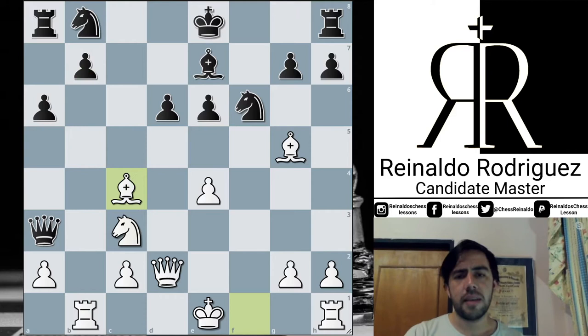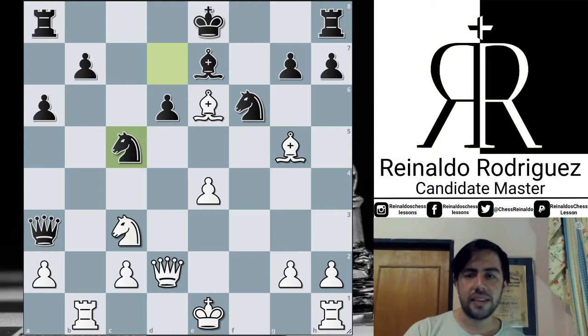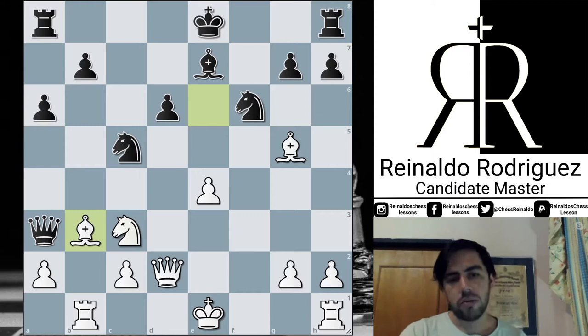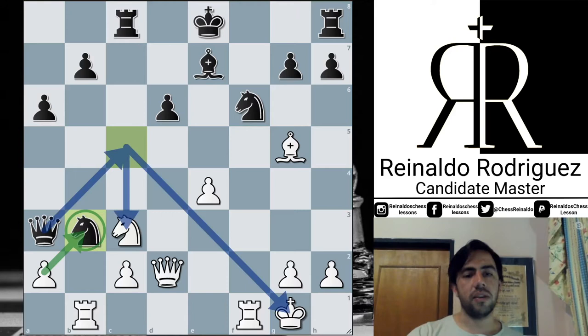Knight b7 — Black has to continue development, giving away some material. Bishop takes on e6, Knight c5 attacking the bishop. Looking at the database, Bishop b3 appears to be the first move out of the database at master level. The retreat of the bishop to b3 seems very natural, keeping the minor pieces supported by pawns, but White is also allowing the capture of the bishop, which leads to a potential reorganization of the pawn structure. Rook c8, then short castle, and finally the capture on b3. White cannot capture with the pawn because after the check, the knight on c3 would be hanging — so White is forced to capture with the rook to keep the knight defended.